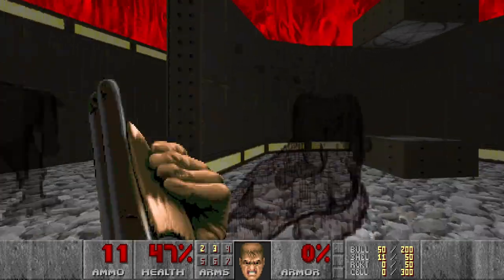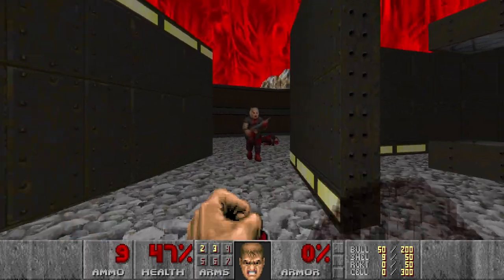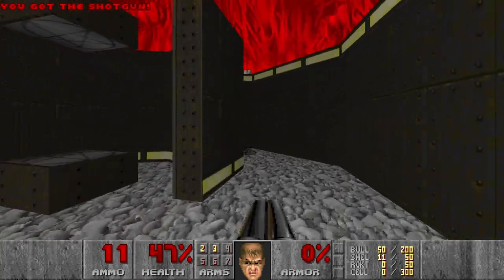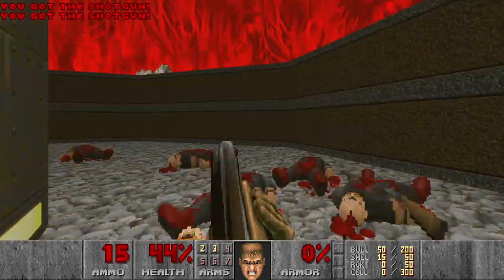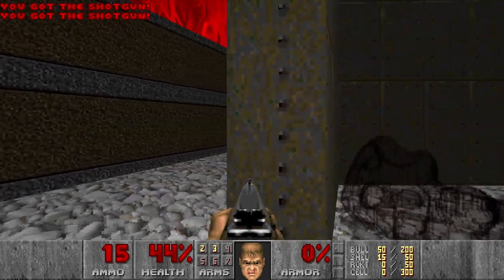I need to restock on ammo, and then kill the Spectres. I think I died half of the times in this room because I wasn't too careful. Let's use the normal shotgun to snipe all the hitscan, just to save shells.